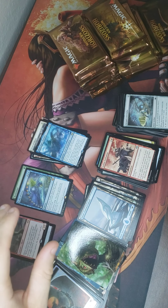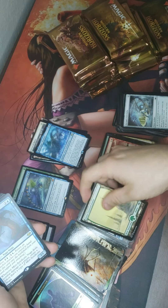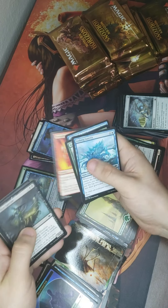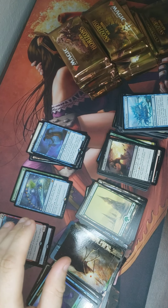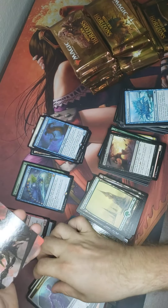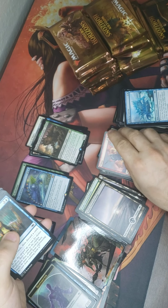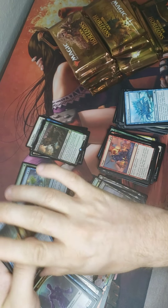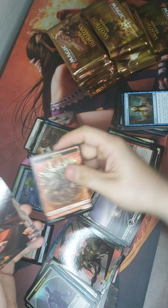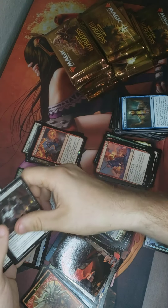I think Echo of Eons was a decent pull. I'm getting a lot of these foil tokens. Syndicate Naga. Let's go for the gusto. I do like that art. A little Hogak. Talisman. Foil Common — a Force of Rage. Not the Force we're looking for, but nonetheless, not bad.